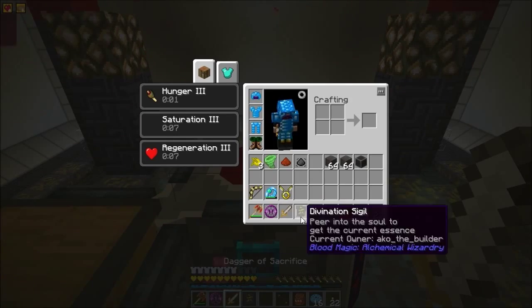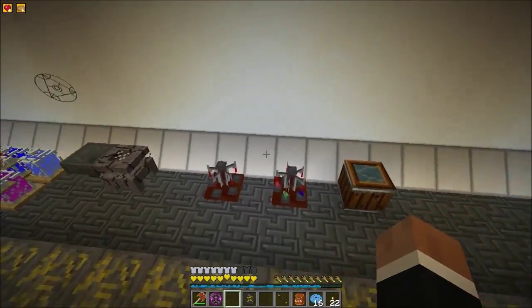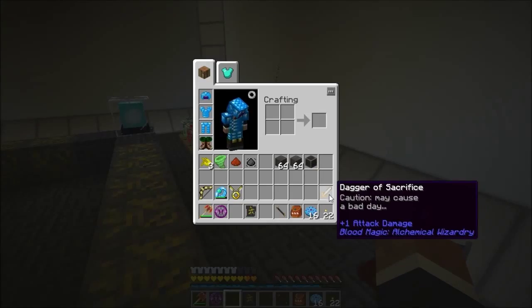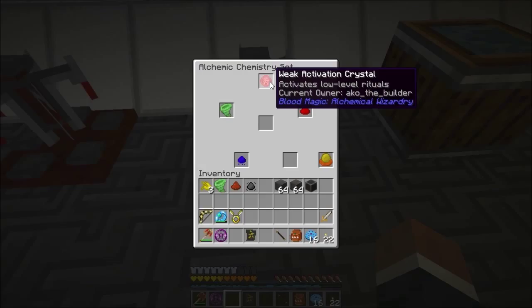There we go, that's a dagger of sacrifice. You use that to kill stuff and it kills things in one hit - it adds blood to the altar. We use that as a sacrifice dagger later on. Next thing we need is to upgrade our activation crystal.